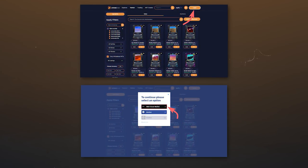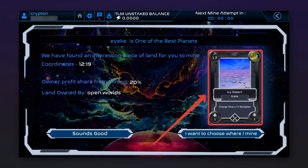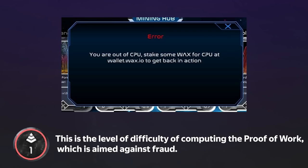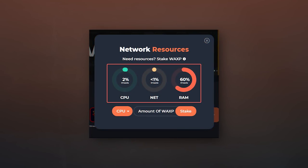Go to Atomic Hub and connect your WAX wallet. As players, when choosing land, we need to pay attention to several characteristics. The first is the commission of the owner — this is how much the land owner will receive of the Trillium token you mine. Second are the land characteristics, which can be seen on the NFT card. The first is a factor of production capacity of the Trillium token — the more, the better. The second characteristic is the level of difficulty of computing proof of work, which is aimed against fraud. Because of this parameter, some users may encounter a resource shortage error. RAM is the most commonly overloaded resource.